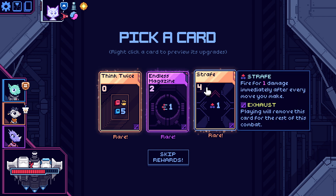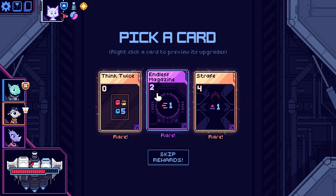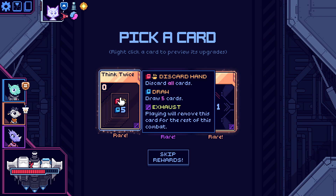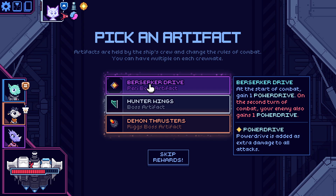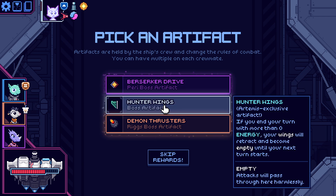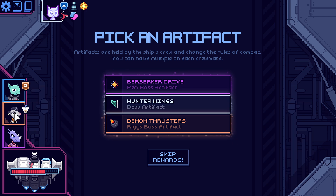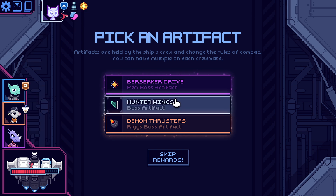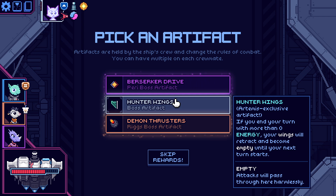Discard everything, draw five. Another strafe would be funny but no. Gain one chip shot at start of every turn — it's a chip shot. Let me cycle the deck. Start of combat gain one power drive; second turn of combat your enemy also gains one power drive — that's that again. Armist exclusive artifact — it's the ship, and I assume it's a ship: Dizzy, Rigs, and Parry. If you end your turn with more than zero energy, your wings retract and become empty until next turn starts.